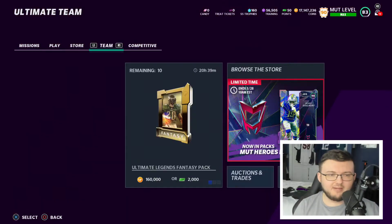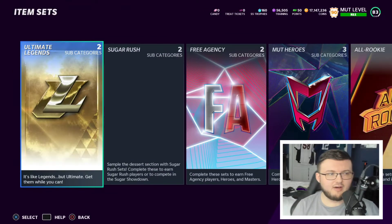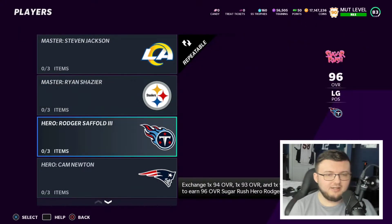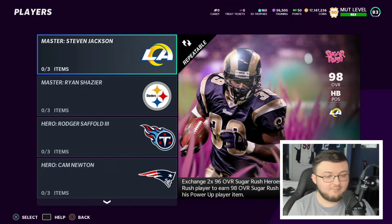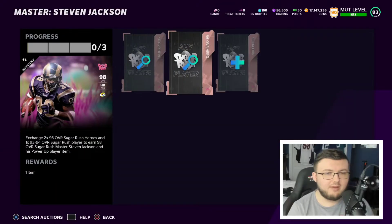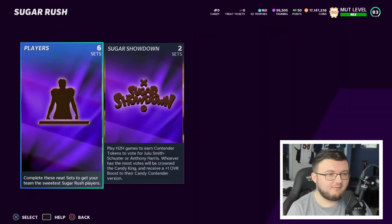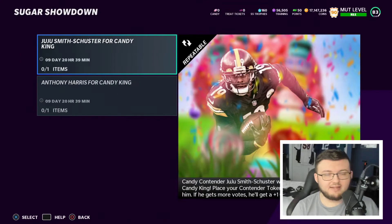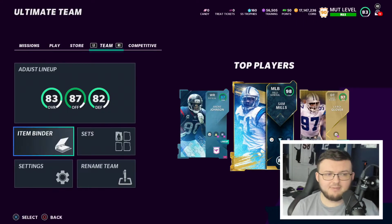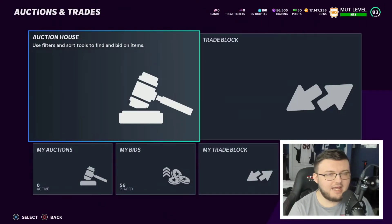I'm excited about hitting 20 tiers and getting all that good stuff. Going back to Sugar Rush — completing these sets does NOT return the players you put in, which kind of sucks because it takes away from the value. I honestly recommend staying away from the sets. Since they're NAT sets, you can't really make coins from them.